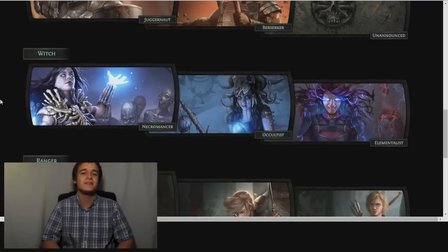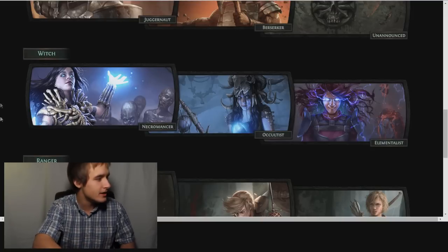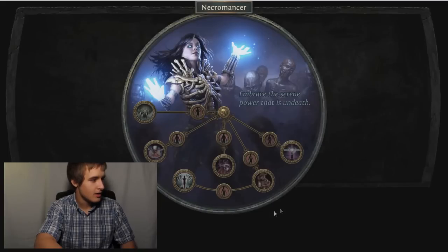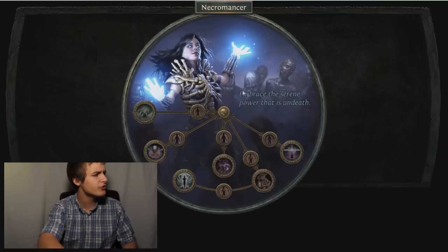How's it going exiles, my name is Ralph and today we're talking about some more ascendancy trees for the expansion that's going to drop March 4th. We're talking about which you can choose from: Necromancer, Occultist, and Elementalist. There's four two-paths on this tree, which is pretty cool, and one four-path. The small nodes all have 15 increased minion damage, so you'll get at least 45 increased minion damage by the time you're done here.